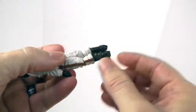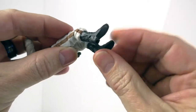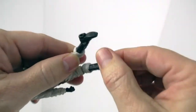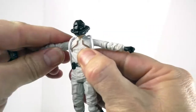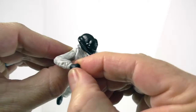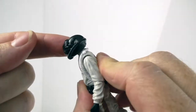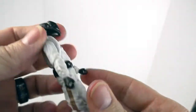Does he articulate well? Let's see. Bending at the knees — very easily. Bending at the feet — this one, but not so much this one. The turning — they turn well. The arms go out, bend at the elbows, yes, turn at the wrist. Nicely articulated. It's a good looking figure. I like the helmet — it's very neat, very different. It's interesting that it's all black with no other detail to the helmet.